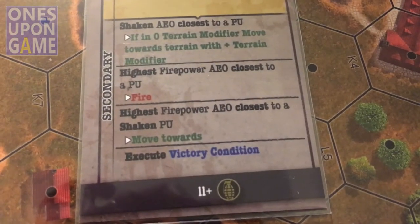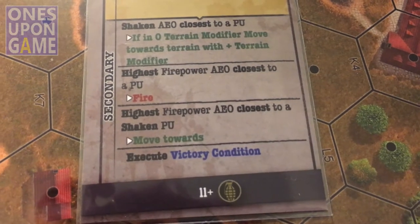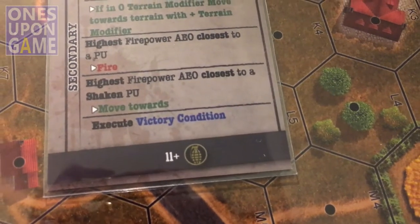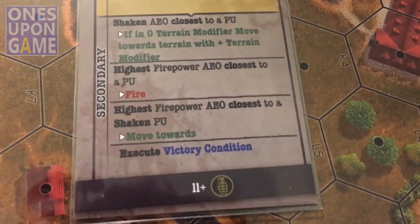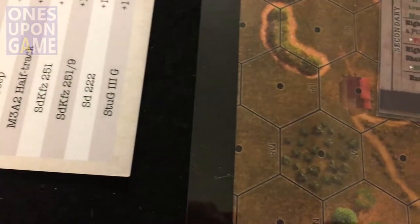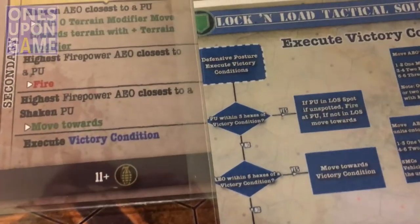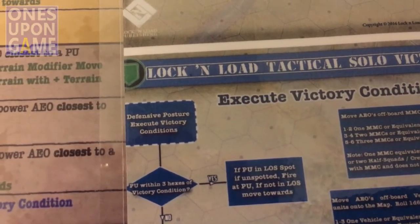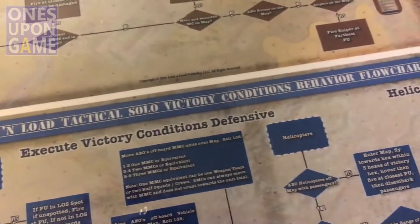Highest firepower AEO unit closest to a shaken player unit — well, no shaken player units, so there's no movement. Then it says execute victory condition.